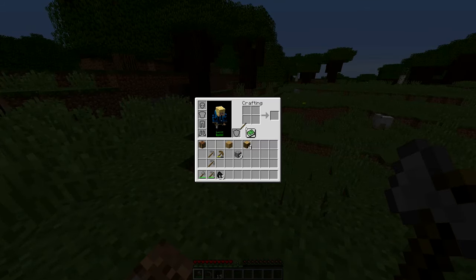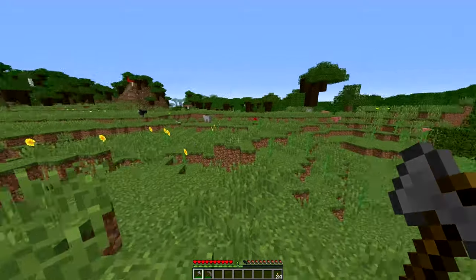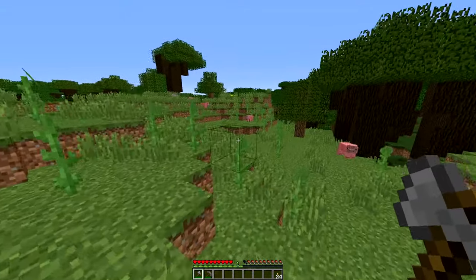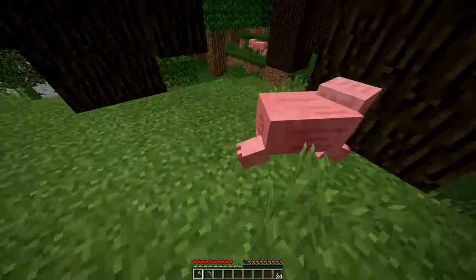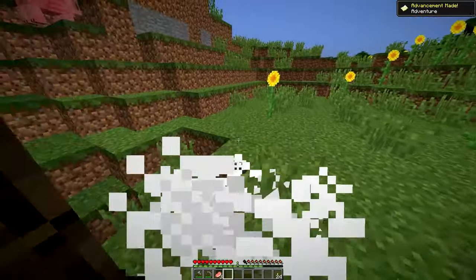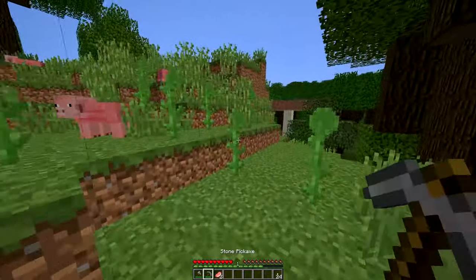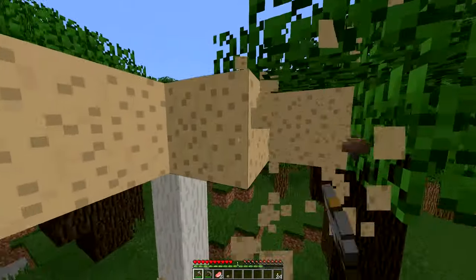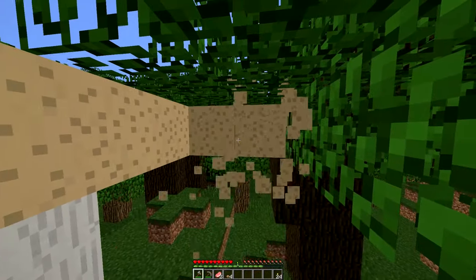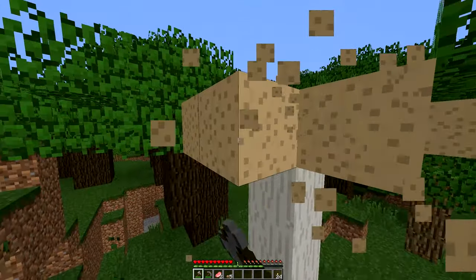I've done a little bit of basic resource gathering. Now what I'm going to do is get some food — I'm gonna kill some pigs. Actually, you know what I should do? Instead of getting pork chops, I should go in here and chop some mushrooms down. Mushroom stew is a great source of nutrients in this game, and it's easier to get — all you have to do is chop down some mushrooms. Some pretty big mushrooms.